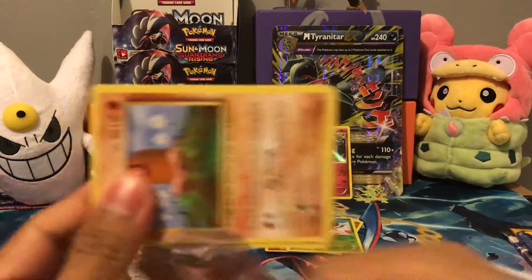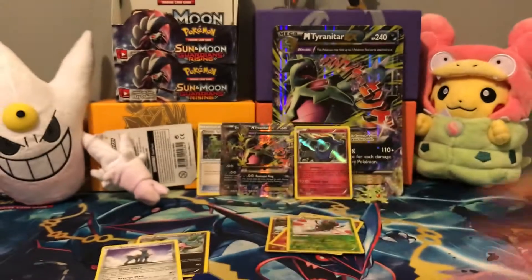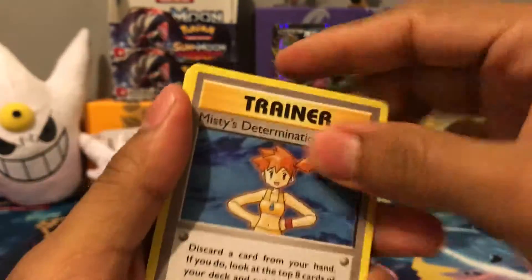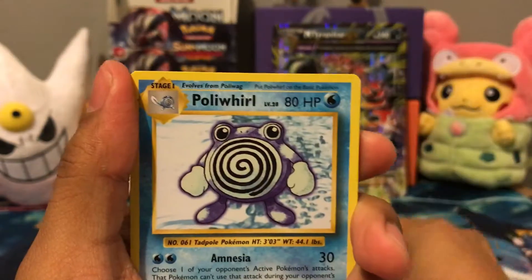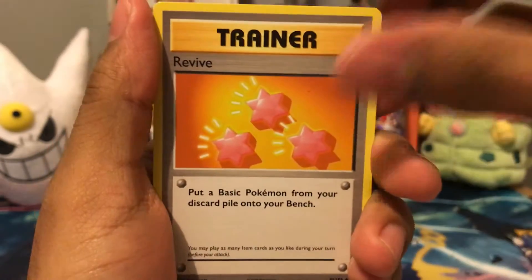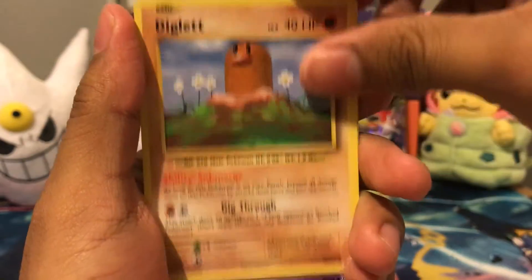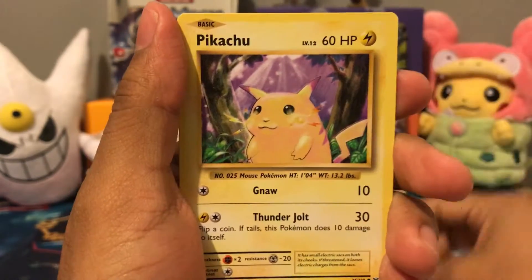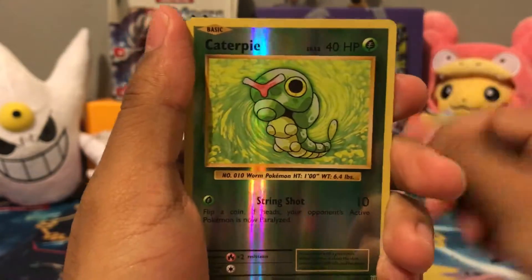Next up, Evolutions. Online code. We got Misty's Determination, Poliwhirl, Revive, Diglett, Drowzee, Caterpie, Doduo, Pikachu. Reverse Caterpie and a Farfetch'd.